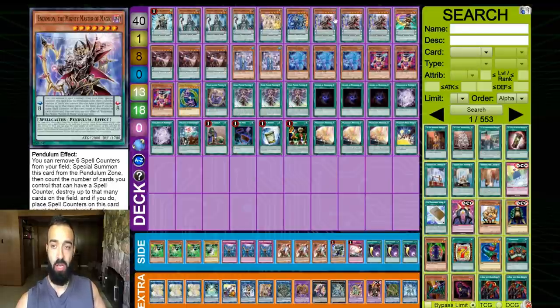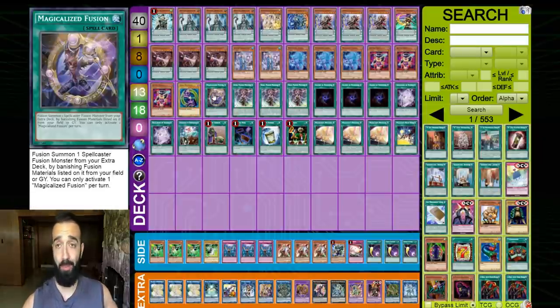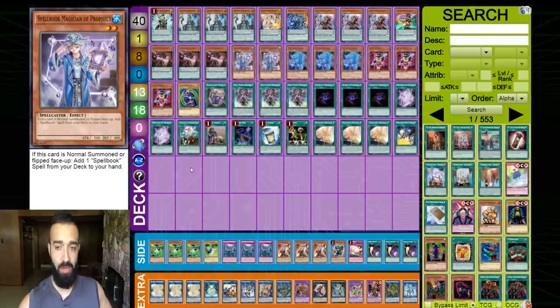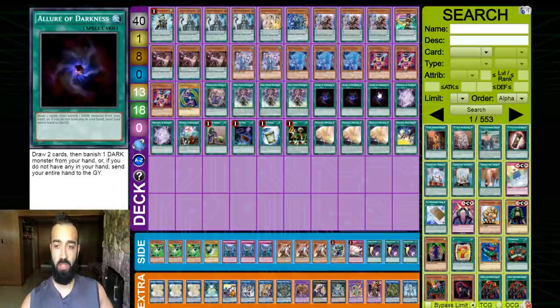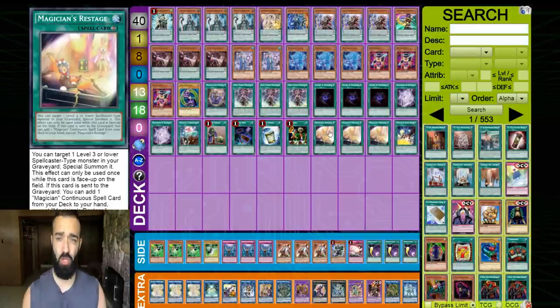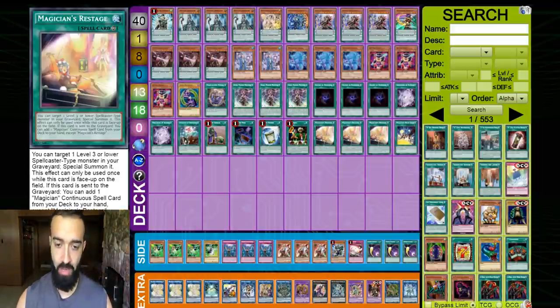Going through the deck quickly: Servant, triple Doctor, one Reflection, one Jackpot, triple Mighty Master, one Time Gazer, triple Chronograph, double Blue Boy, triple Souls, triple Jester Confit. You still need all the extenders possible. Because you're adding Dark Magician and Magicalized Fusion, you can't play Desires anymore. So you have to ensure you have enough ways to extend into Crowley, enough draw power via Blue Boy. Playing double Blue Boy and six non-pendulum extenders is still fine. If you draw Jester Confit, Restage instantly becomes very, very powerful.